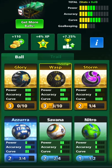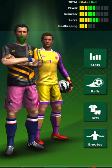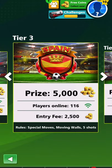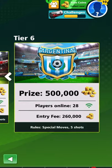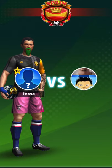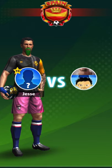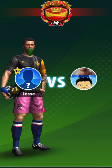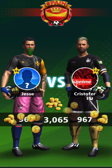Anyways, in my last Football Strike video we were using the Wasp, but today we're going to go with something different and use the Glory. It's a very solid ball — 3 power, 3 accuracy, and 3 curve. All around, very solid. And actually, I just recently reached level 10, so I unlocked tier 6 Argentina, but we're going to save that for a future video. I still want to have some fun in these lower tiers, and Spain is where to have fun, guys. It's so satisfying when you get a nice little curve shot around the wall and totally juke your opponent.